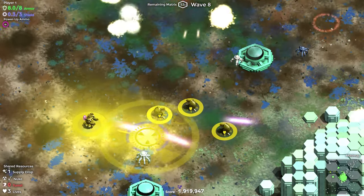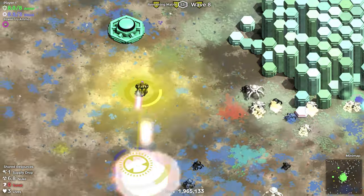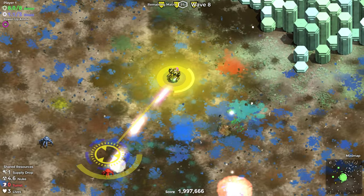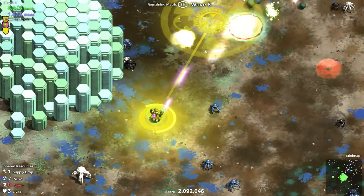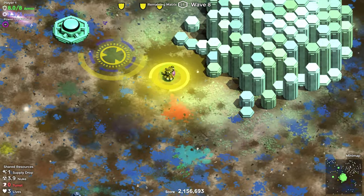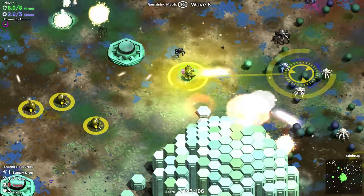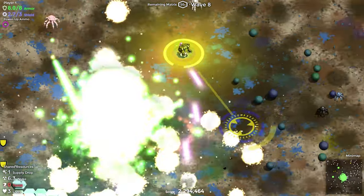That might be because I use a mouse and keyboard. Devader can be played with a controller but it limits how far your cursor can get away from the character. With that limitation the nuke is far less powerful — you can't use it from across the map to defend an area. There will be better choices depending on which control scheme you choose.